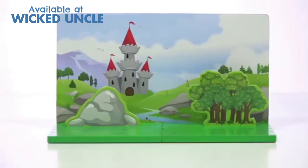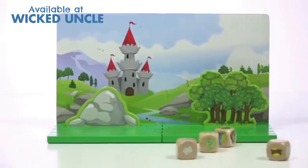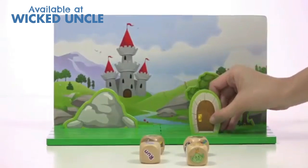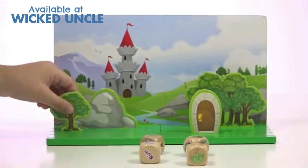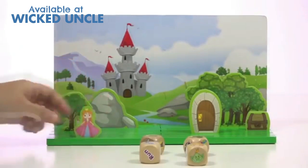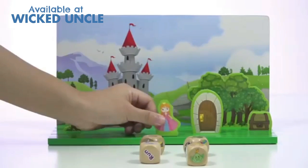Now you're ready to create. Roll the jumbo wooden dice, then start a story by moving any of the 22 game pieces in the scene. You decide the direction of the story with help from the dice and each other. Everyone takes turns adding to the story.